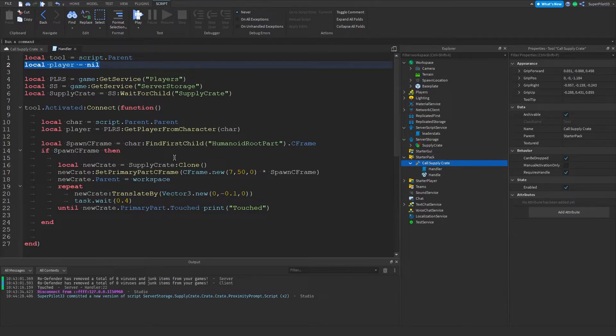One more parent up gets the character. Then spawnCFrame — where we drop the crate — is set to where the player is. If the player's body part exists and we have the CFrame, we clone the supply crate and position it seven studs offset and 50 studs up from the player so it doesn't fall on our head. Then we move it to the actual player's position and give it a parent of Workspace so we can actually see it.